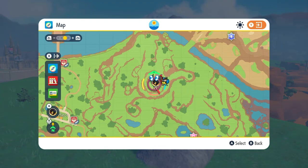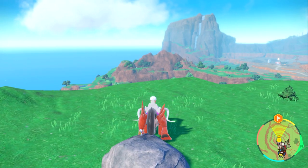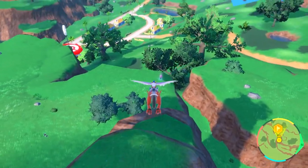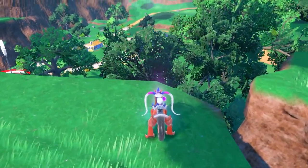To find the next stake we're going to go down to Los Platos. You can see at this location just above Los Platos to the top right we can go there — we're just going to fly from this location. You'll see it's on the cliff side here overlooking the little village down below, and you can interact with the stake over here.